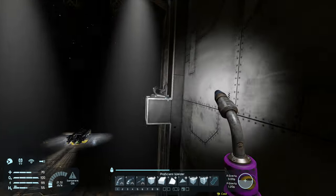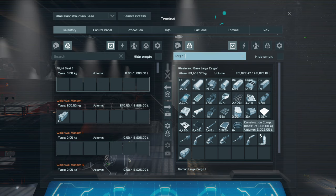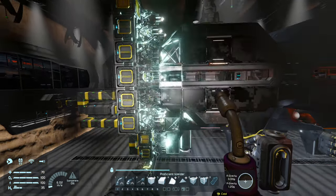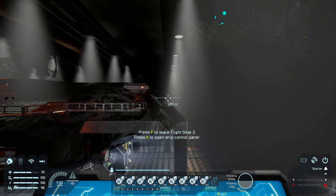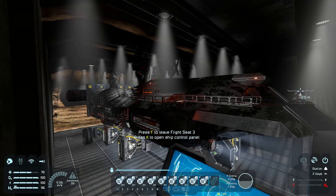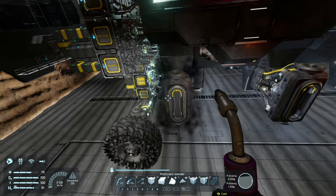Quick inventory check — I have enough steel plates, construction components, and generally enough of everything to get this thing done. I'll do a couple more layers on camera. I also realize I need to build some reactor components since I don't think I have any left, so I queue those up.